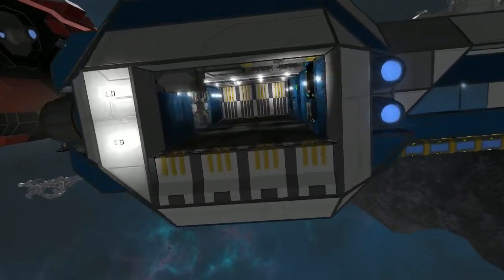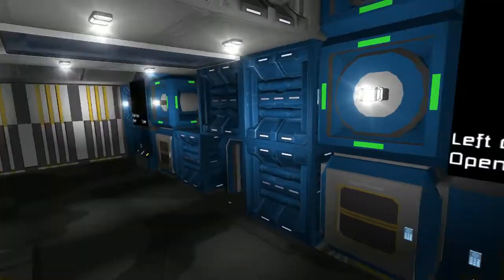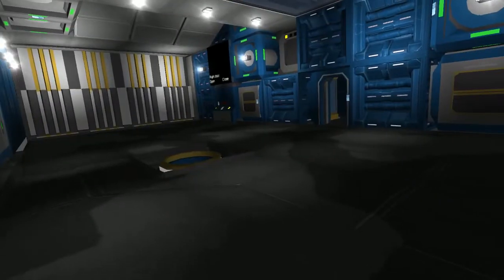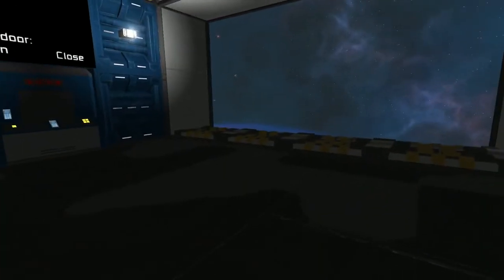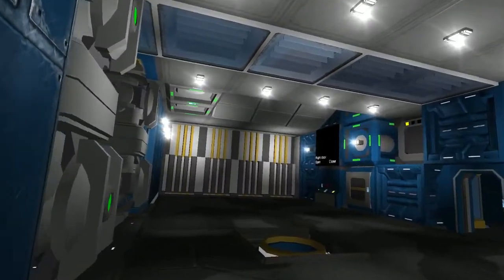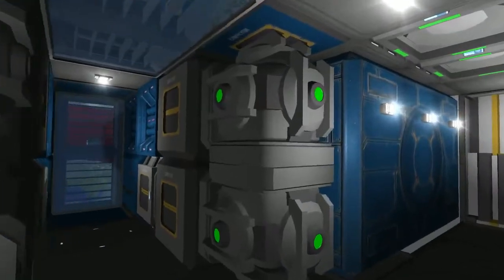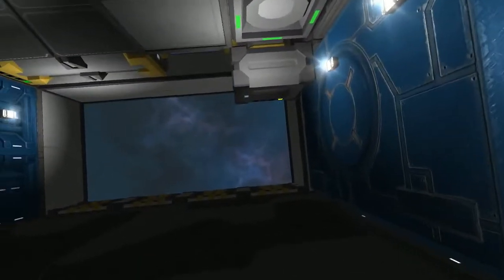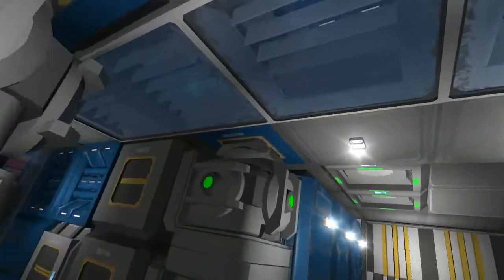We'll start with the easier one here, the Blue 2 craft. All they've done is similar to what we did in our previous videos — they just added the airtight doors and ventilation in the main hangar area. They've done multiple spots for ventilation, off to one side and just over the door on the other, while ours we had done up into the ceiling.